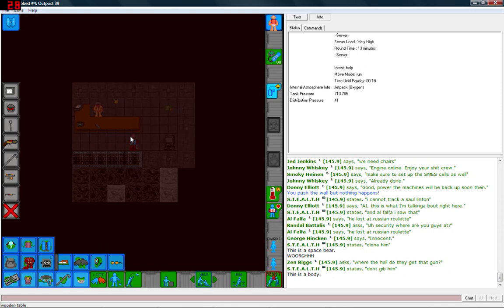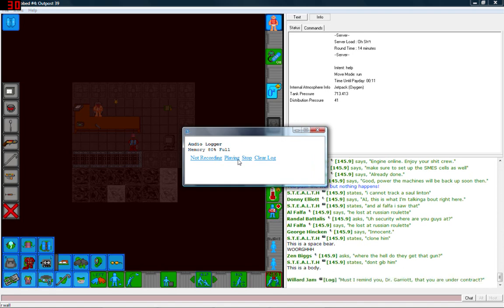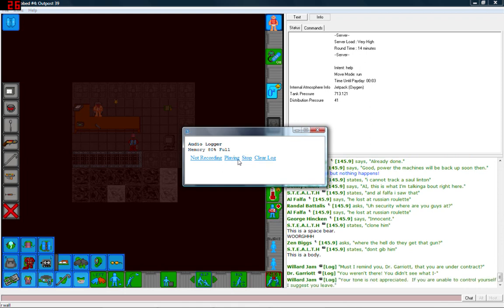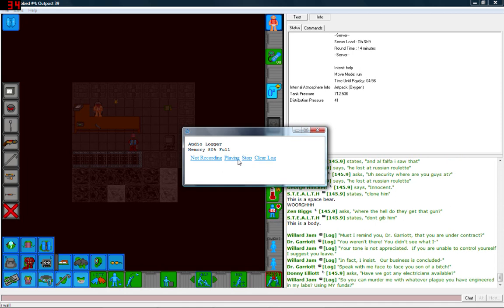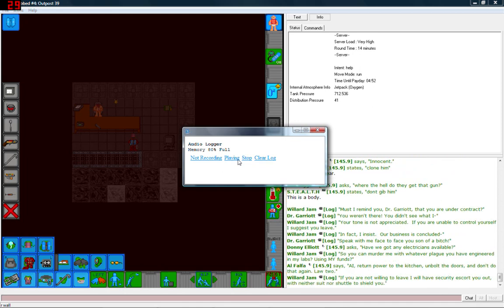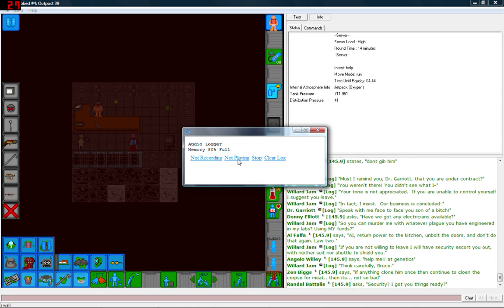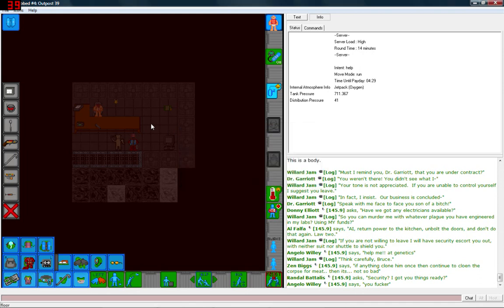A headless body sits at the desk — no way to identify it. There's a clock radio, a sterilized pen, and an audio log. It's 80% full so someone spoke for a while. Let's listen. The log plays a heated argument: 'Must I remind you, Dr. Garriott, that you are under contract?' — 'You can murder me with whatever plague you've engineered in my labs using my funds.' — 'If you're not willing to leave I will have security escort you out with neither suit nor shuttle to shield you. Think carefully, Bruce.' So Willard Jam and Dr. Garriott were fighting — it sounds like Garriott was fired.